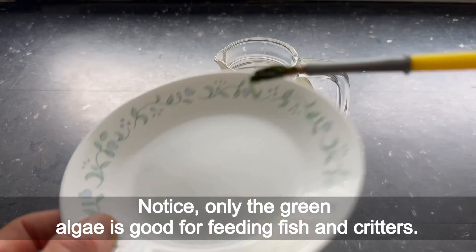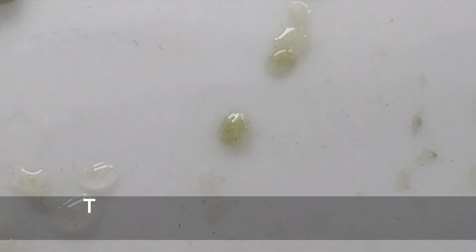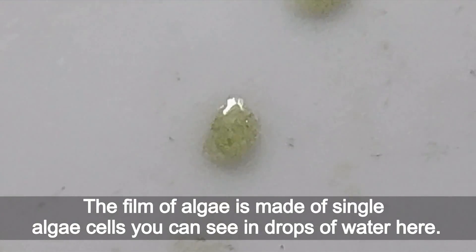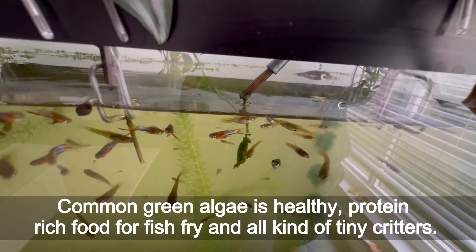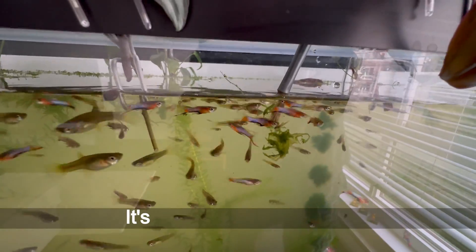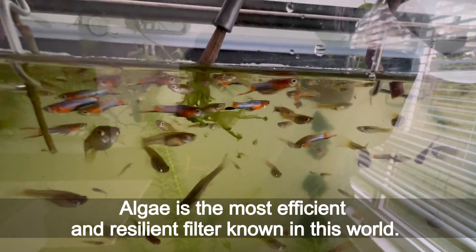Only the green algae is good for feeding fish and creatures. Fish don't like brown algae that grows in low light. The film of algae is made of single algae cells, as you can see in drops of water here. Common green algae is healthy, protein-rich food for fish fry and all kinds of tiny creatures. Algae is a fundamental part of the food chain — it's more than power food. Algae is the most efficient and resilient filter known in this world.